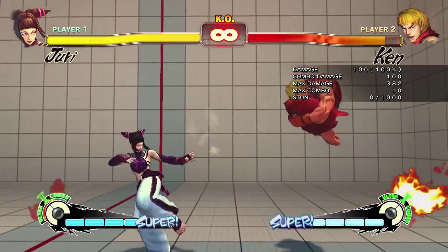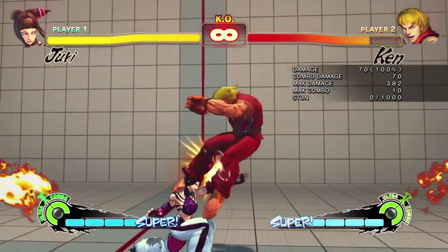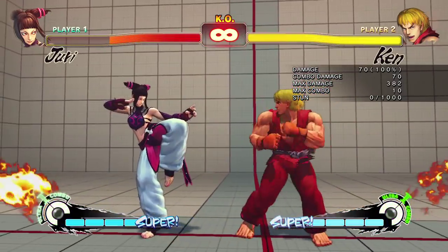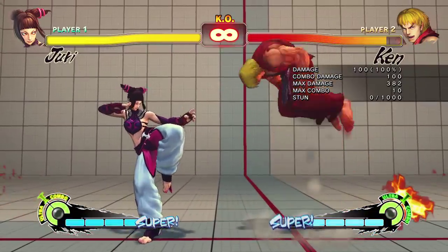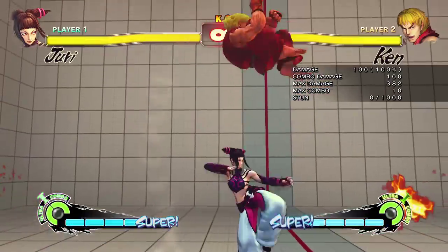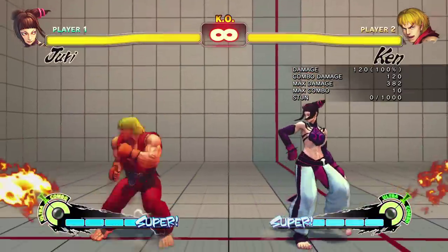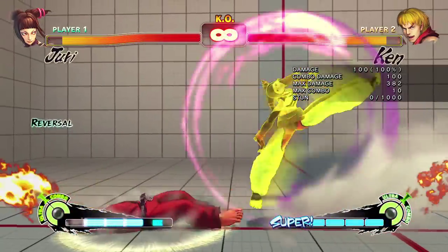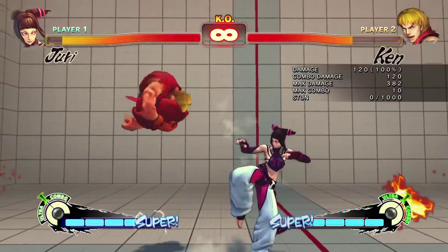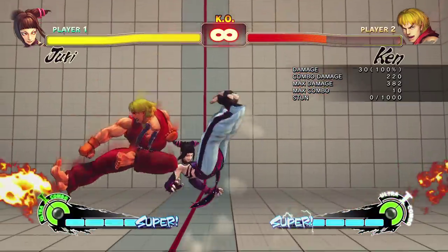The crouching fierce punch is not a bad anti-air either, but you have to throw it a lot earlier, and it does have a higher risk of trading. So really that medium punch is a really good move to throw out there. The other anti-air is the fierce punch — it's not bad, but if you wait until they're further in, you have better luck. It's risky stuff, but if it does hit, you can land an EX pinwheel. In the corner, you can even do it on a trade. That's a good example of how you should use it if they're crossing you up.